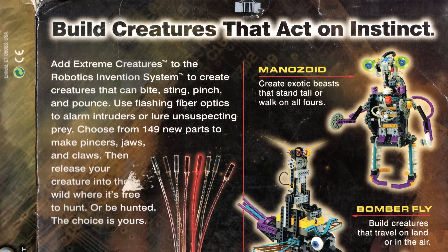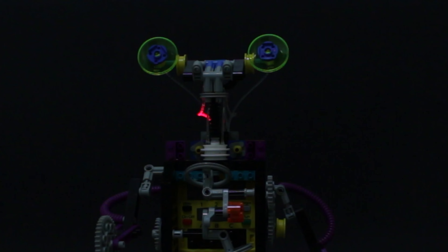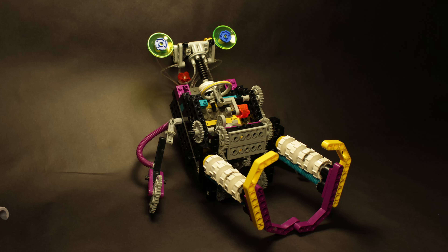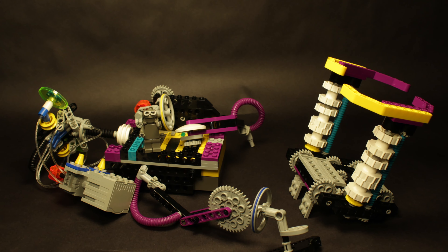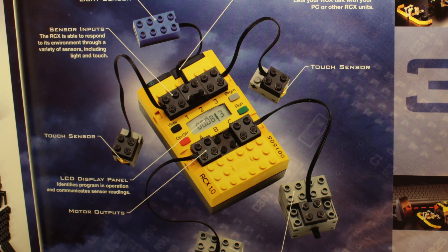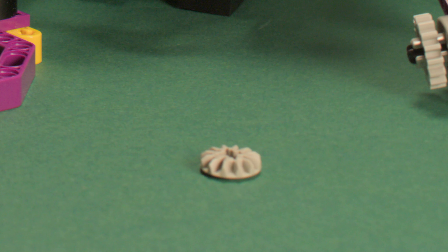The Extreme Creatures box is labeled 'Build Creatures that Act on Instinct.' Manazoid has flashing lights in his head, and we think he's supposed to walk. Sure, Manazoid may not do much, but why must one's self-worth be defined purely by the output of their labor? He also isn't even good at just standing there. Most good builds focus on things like playability and stability. Manazoid is not constrained by such concepts. These two sticks supporting each leg are barely sturdy enough to hold the rest of the body when you don't have any batteries in the RCX brick. It requires six AAs to function — that's a lot of added weight we aren't comfortable placing on these connections. And you can barely look at the thing without these small gears popping off, sending his legs akimbo.